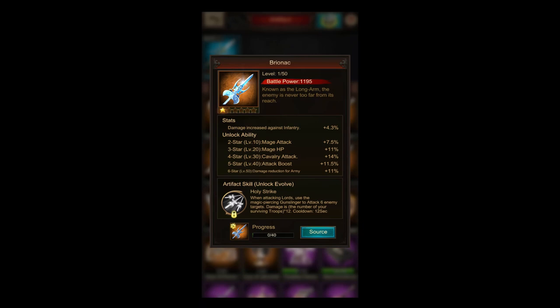Now we've arrived at the Bryonag skill. The Bryonag is an artifact kind of made for cavalry and mage players. The skill says: when attacking lords, use the magic piercing gunslinger to attack 6 enemy targets. Damage equals your surviving troops times 12, with a cooldown of 12 seconds. With the 3-second battle outbreak window, Bryonag first triggers at 15 seconds into battle.